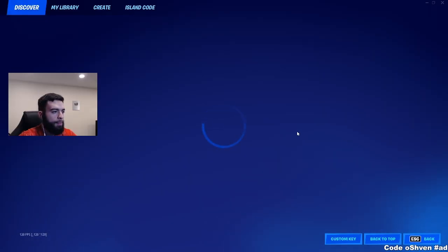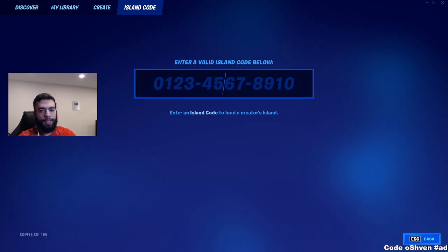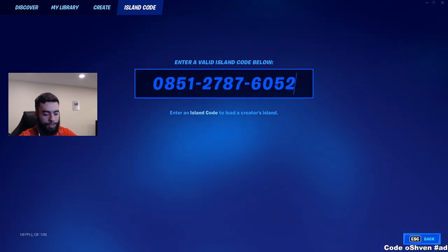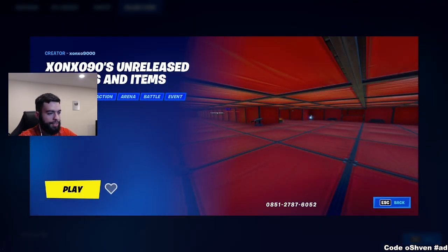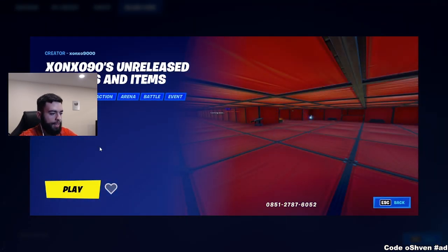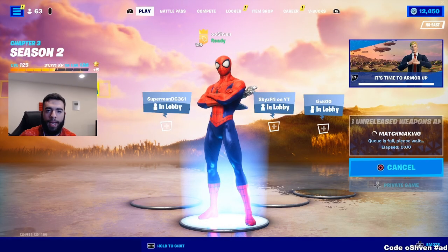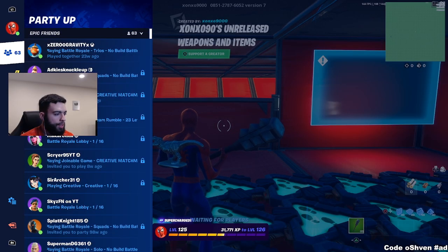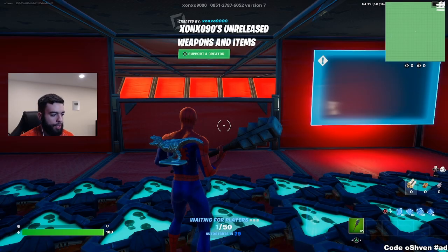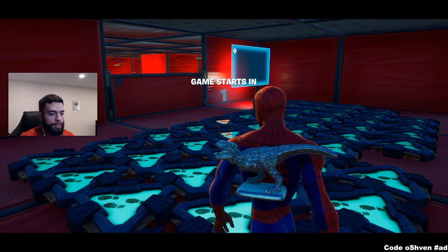For this map, all we've got to do is go back to the island code and type in the code — boom — then click enter. As you guys can see: unreleased weapons and items. Let's click Play, click Play again, and load up into the match. Once you load up, all you've got to do is click Start and go to Start Game, just like this, and we'll be able to use the secret glitched weapons.